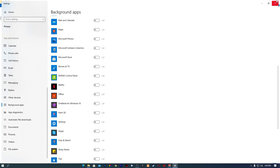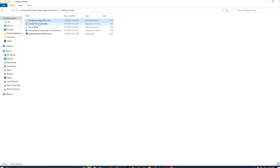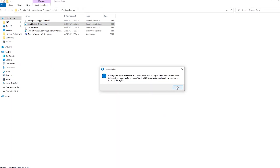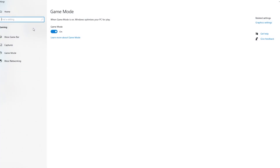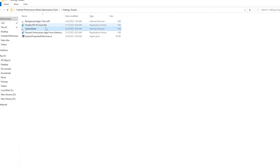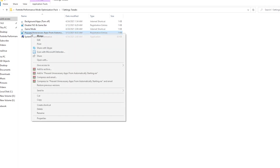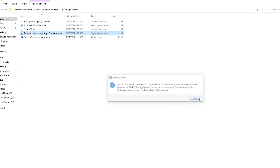After that, close the window. The next file is Disable FFO and Game Bar — right click it, click Merge, click Yes, and install this registry file. Next, open the Game Mode file; it will take you into Windows Settings — turn on Game Mode in Windows 10. Then go to Prevent Unnecessary Apps from Automatic Restart, right click, click Merge, click Yes, and install that registry file as well.